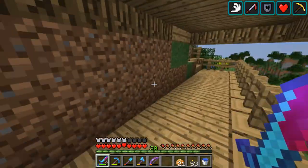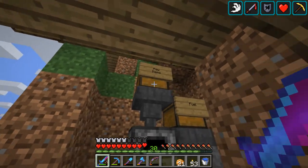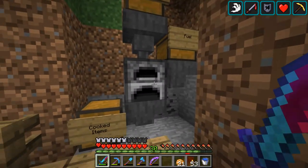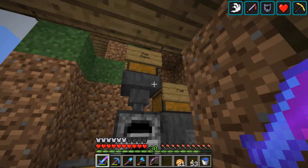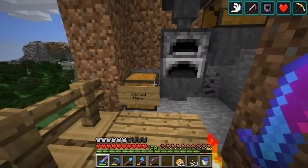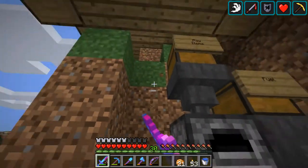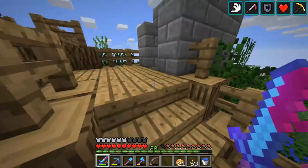Down here is a really unfinished area that I don't think I'll be working on any time soon. This is a small automatic furnace I've got set up — put raw items in there, fuel in there (mostly using blaze rods right now), and cooked stuff comes out. This has since been replaced by something else which we'll see later.